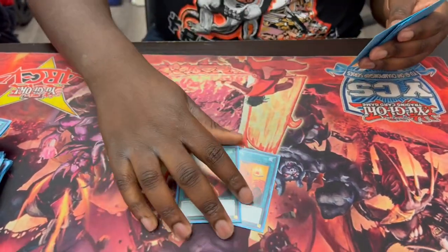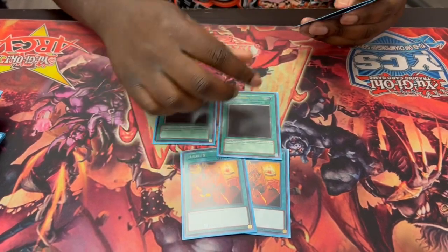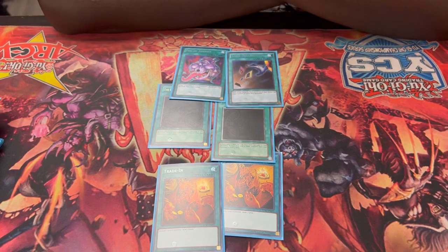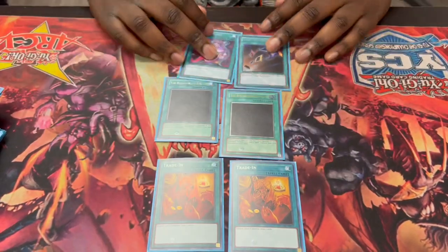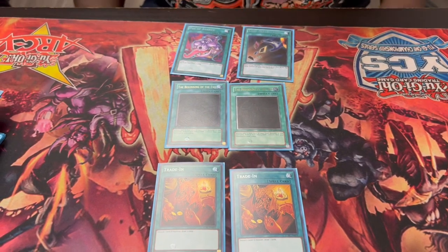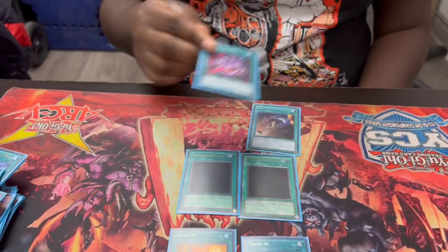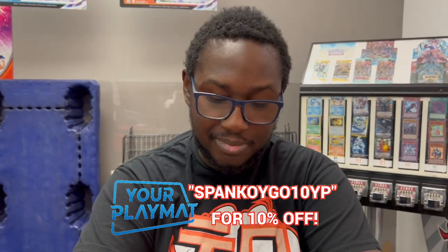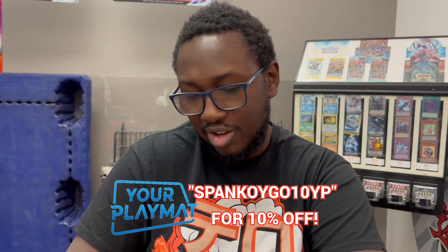More draw power: two Trade In, two Beginning of the End, one Pot of Avarice, and one Card Destruction. You're just trying to rip through your deck as fast as possible. Pot of Avarice helps you shuffle back cards to keep extending if you sometimes run out of gas. Card Destruction is a good-and-evil card — it's a Tears thing, you don't want to give them resources. But against any other deck it's still pretty good.